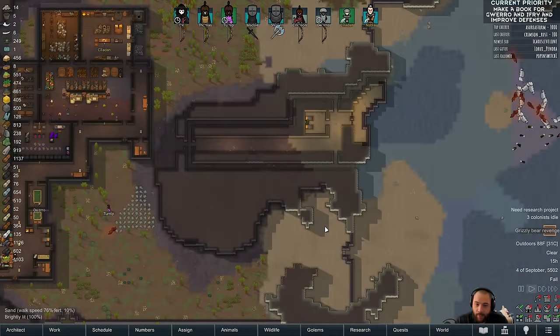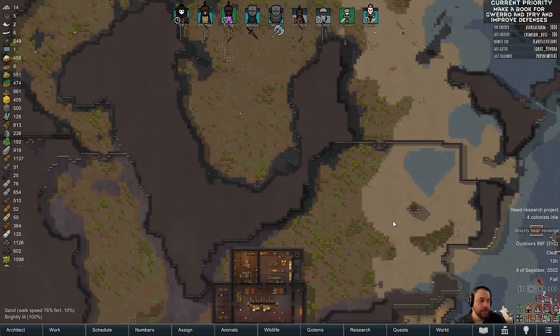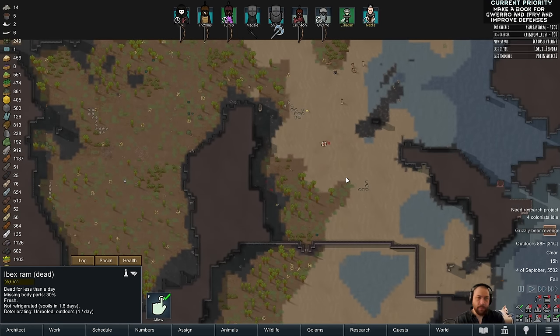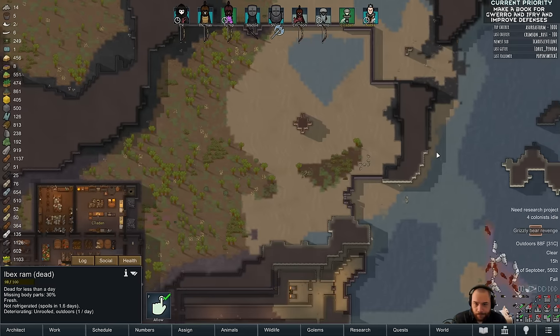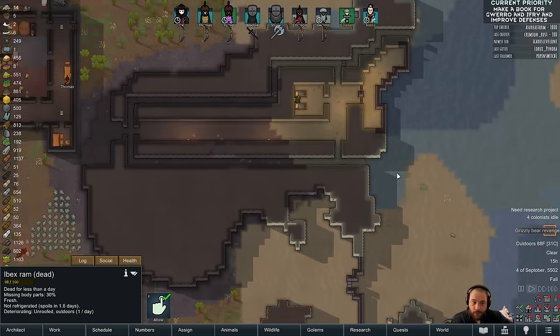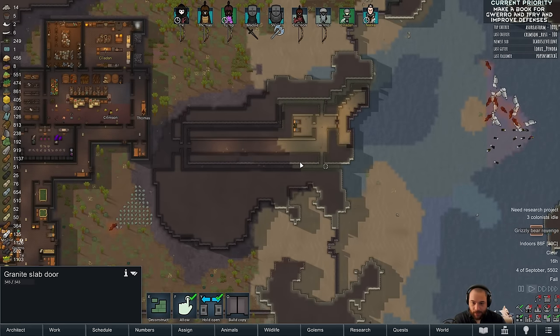Can I quickly go over how the kill box works? Sure. So all of the doors to the colony — when attackers attack, other than breachers and sappers, what they will do is they will path to your colonists — technically they move towards your beds, but that's besides the point. So in order to funnel attackers, you need to leave an open path. So when attackers enter this map tile, there's an open path here where they can attack me, so they'll be moving towards this spot.